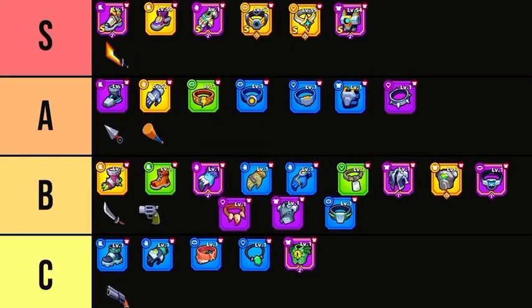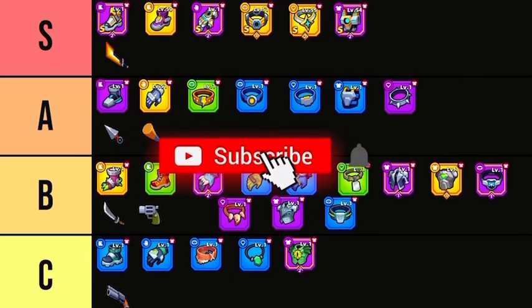I put every piece of gear on a tier list including weapons. I think all weapons are great — I love the Shotgun and the Gatling, which is personally my favorite weapon to use, but I understand it can be problematic so it's in the C tier. All right, that's it, thanks for watching — if you could rank anything differently, let me know.